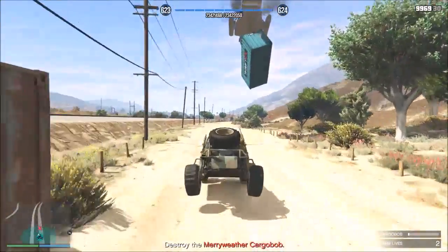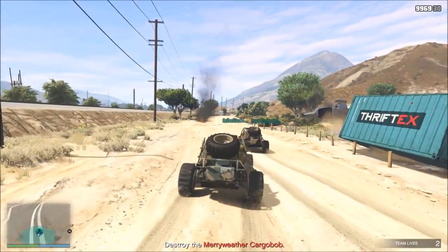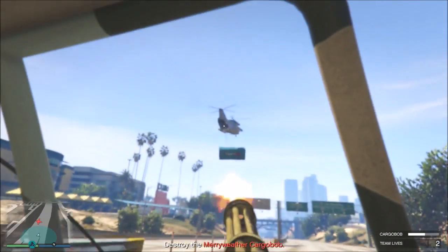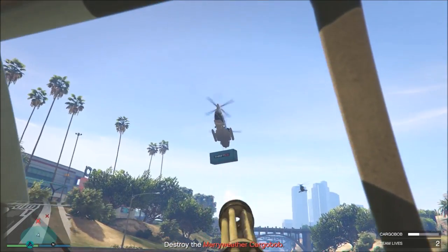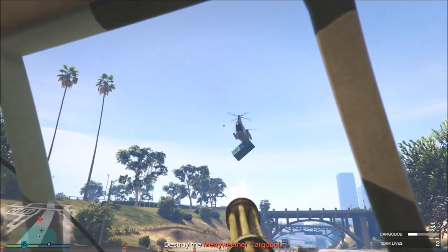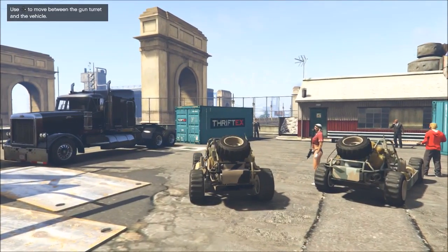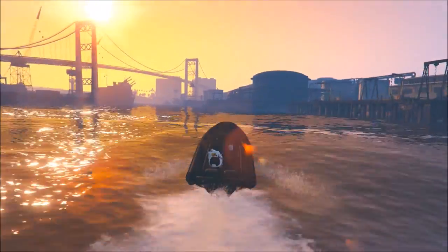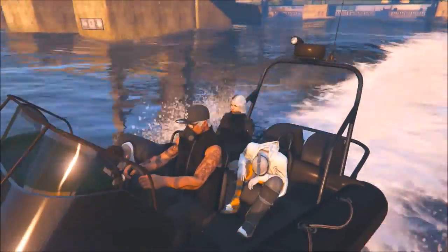The first special vehicle mission is with the modified dune buggy — it has weapon attachments. Two players are definitely recommended; you need one driver and one gunner. For the gunner, I'd recommend first person because it's easier to take aim at your targets. It's a pretty easy mission as long as you're two people. Just follow the instructions on screen, you always get different targets, and once you shoot them down you've got to deliver the dune buggy to a drop-off point and you're done.